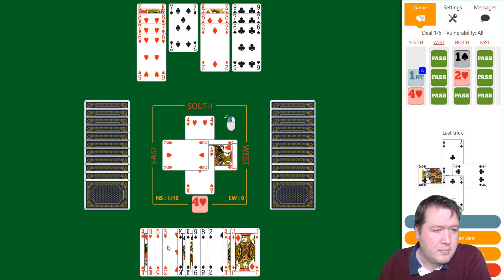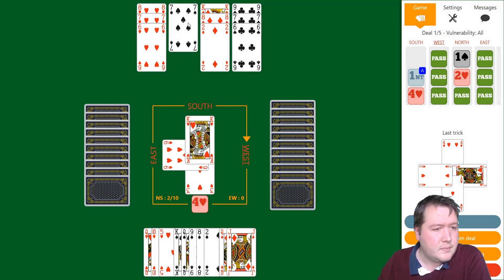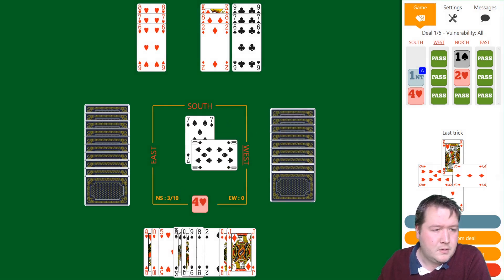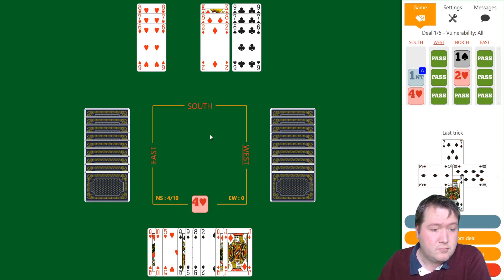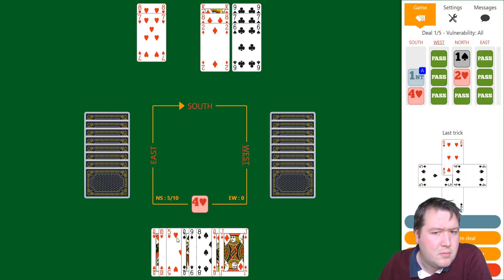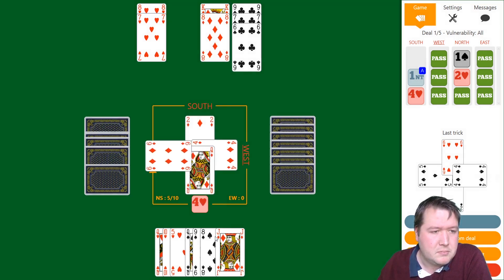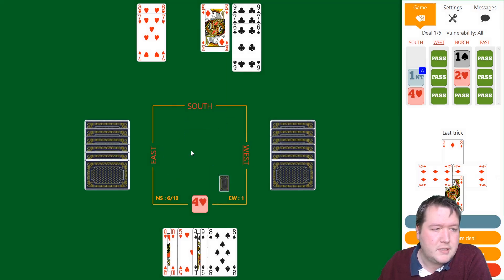Play a heart up and then just a heart back, and now just a spade — a duck, really. Okay, I'll start trumping. I can afford to trump two and discard one. I'm going to knock out the diamond ace before I run out of entries here.